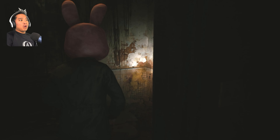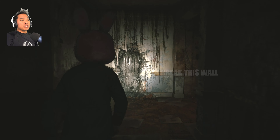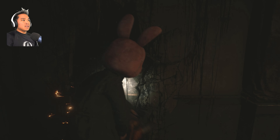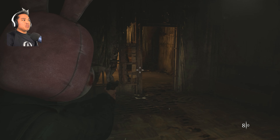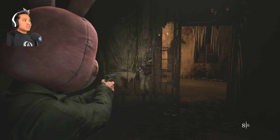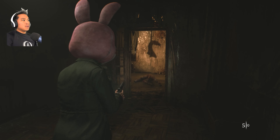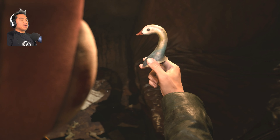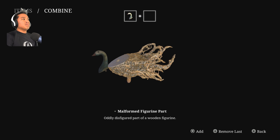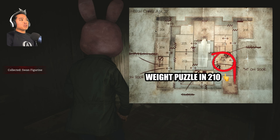Go back out to the second floor hallway, go all the way down. At the very far end you'll see a place where you can break the wall — go ahead and do that, climb through. You'll be faced with two mannequins — see one of them walk by and hit that guy. After you kill the two mannequins, grab the swan head. Open your inventory, take the swan head and combine it with the malformed figurine — now we have the swan figurine.